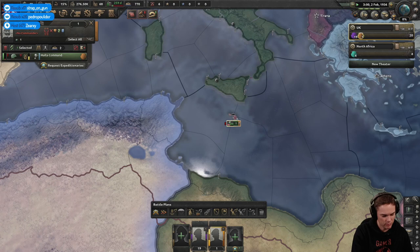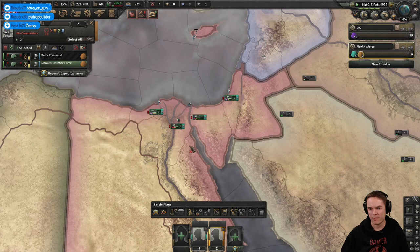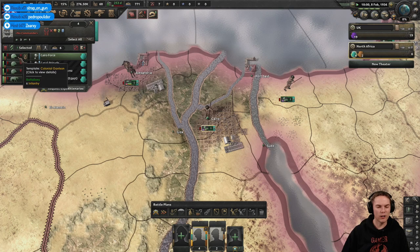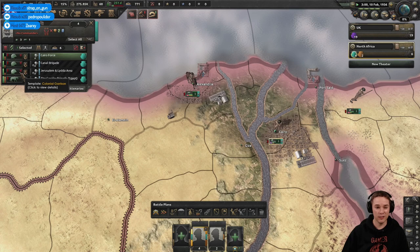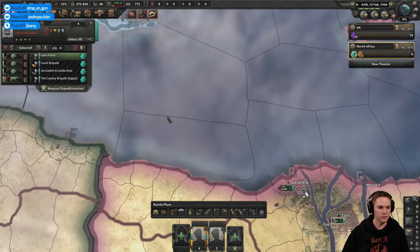Let's make another group — we'll call this 'Med Garrisons' for Mediterranean. These guys can join into it and we'll put them in the North Africa section. Some of these have little red arrows, which means they're classed as non-priority divisions for receiving reinforcements and new equipment. That's quite handy for stuff that you don't expect to see a lot of combat — things that are just garrisoning towns and ports.